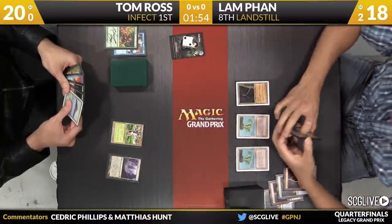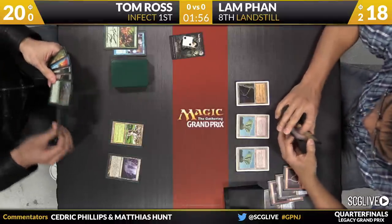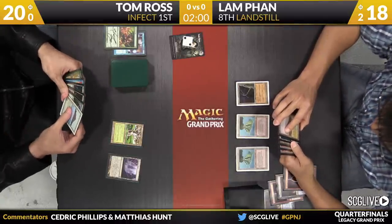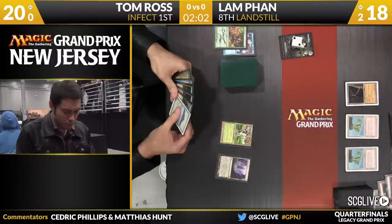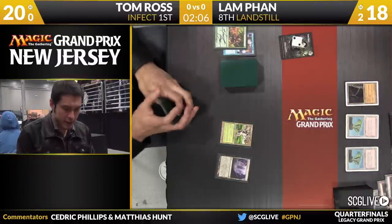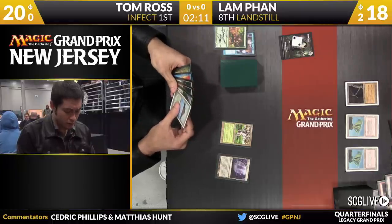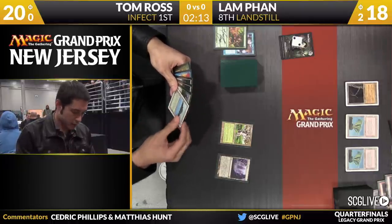There's a Wasteland — that's here to take care of Ink Moth Nexus. Ross will draw a copy of Vines of the Vastwood. That's timely. If you haven't seen Lam Fan play all day, just a note on his lands: he blacks out the background art and then whites out the borders. So he's had a Wasteland, and my first thought is, well, that's not what a Wasteland looks like. It's a very different approach.